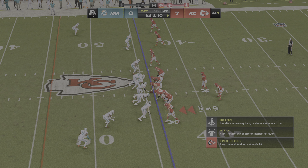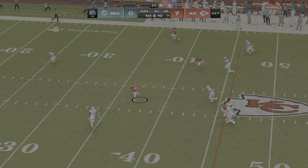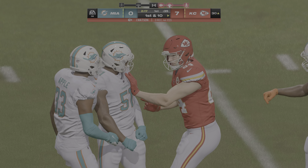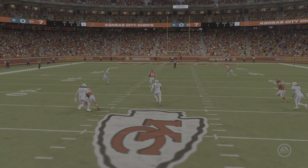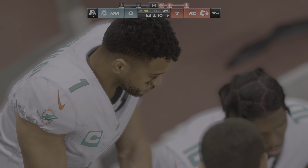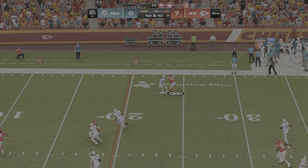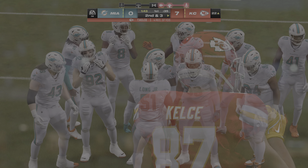Good starting field position at their own 44. Mahomes finds Watson immediately for 26 yards and a first down. Mahomes looks sharp — laser focus and confidence. Commentators note his outstanding practice performance during the week, where the ball barely hit the ground. He scrambles and gets out of bounds near the 21.